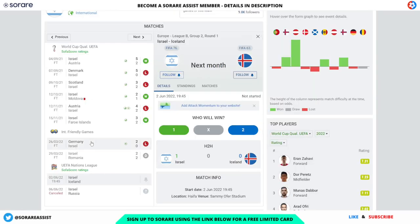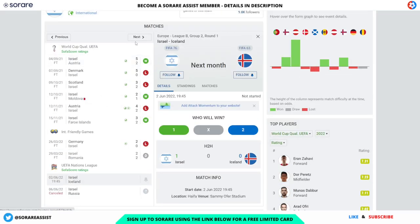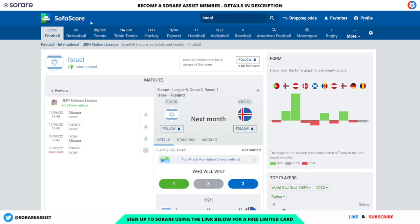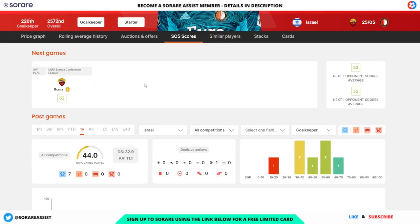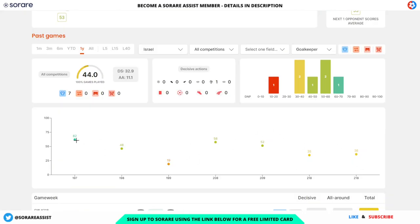On the SorareScore Israel page, in the Nations League they're at home to Iceland on the 2nd of June, away to Albania on the 10th of June, and away to Iceland on the 13th of June. Some really favourable fixtures there for the Israel goalkeeper. He's also got some good scores for Israel, including a 62, a 58, and a 52 — which are all good scores for a goalkeeper.